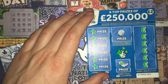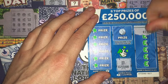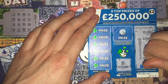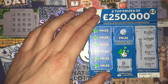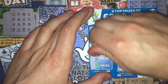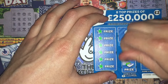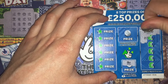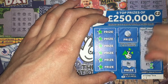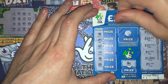Right then, card number 17 on the first of these blue ones. No money back. Two quarter-of-a-millions and the rest are different. No diamond and no gold bar. Oh dear. Nope, nope, nope and nope.